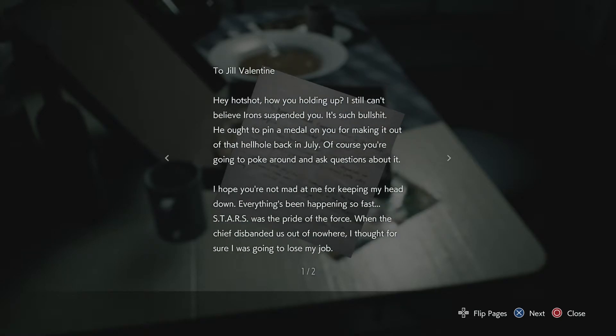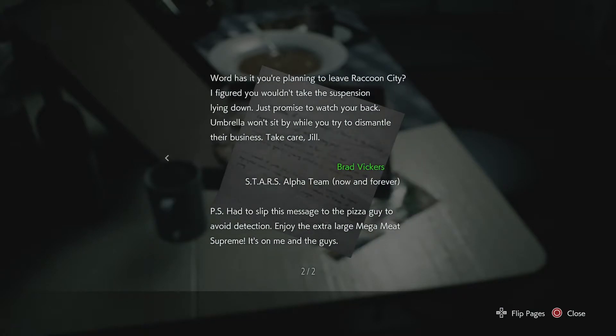Message from a colleague, to Jill Valentine. 'Hey, Hotshot. How you holding up? I still can't believe Irons suspended you — it's such bullshit. He ought to pin a medal on you for making it out of that hellhole back in July. Stars was the pride of the force. When the chief disbanded us out of nowhere, I thought for sure I was going to lose my job. Word has it that you're planning to leave Raccoon City. Just promise to watch your back. Umbrella won't sit by while you try to dismantle their business. Take care, Jill. Brad Vickers. P.S. Had to slip this message to the pizza guy to avoid detection. Enjoy the extra large mega meat supreme — it's on me and the guys.'